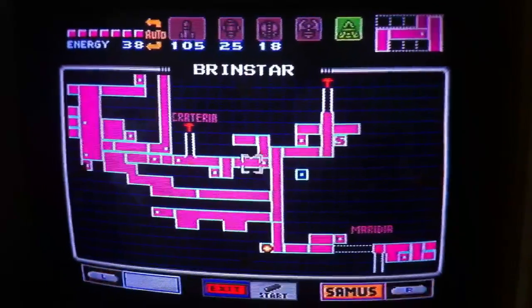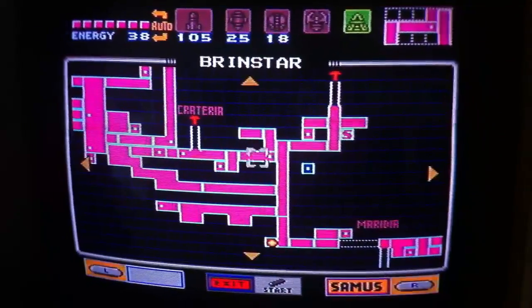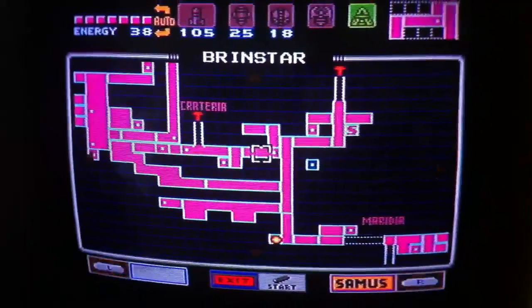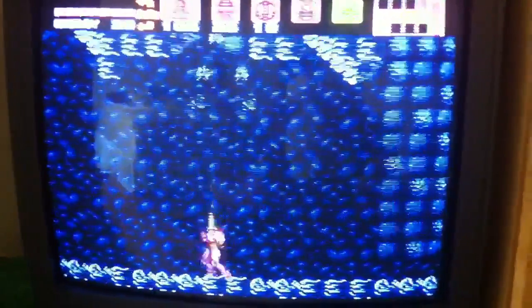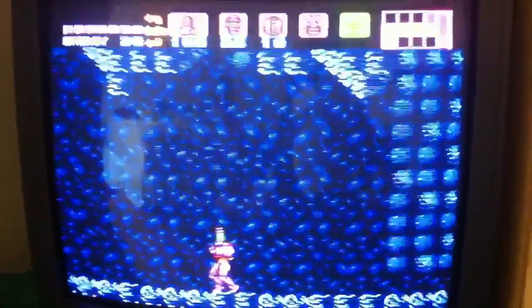Okay, here we are in Brinstar on Super Metroid, and my son Logan found some pretty cool stuff. So first he'll show you where he found an energy tank. It used to be an energy tank right there that I just shot. Yeah, that's where it was.